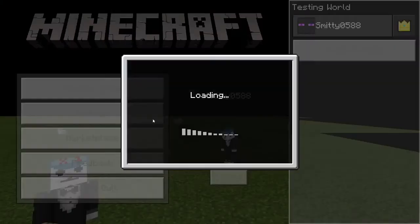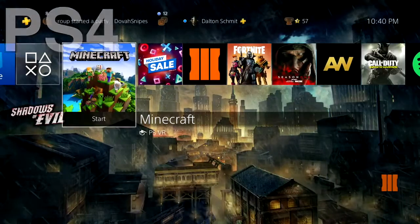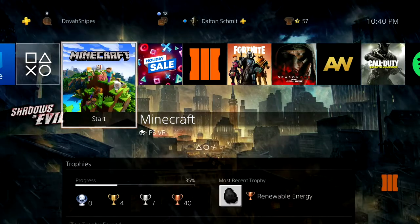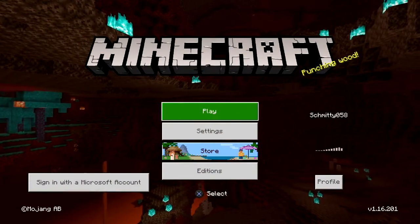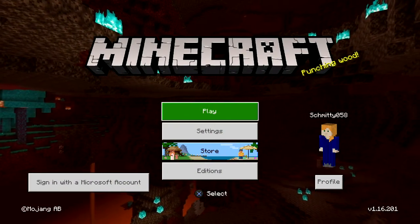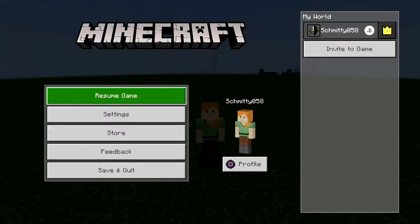As always, ask questions in the comments down below and timestamps are in the description. So the first console we're gonna be looking at is the PS4. Load up Minecraft on your PS4 just as you normally would. There's actually no way to download custom skins from the internet on PS4 yet, but there is actually a glitch that allows you to get all the cosmetic items that usually cost money in this game for free.